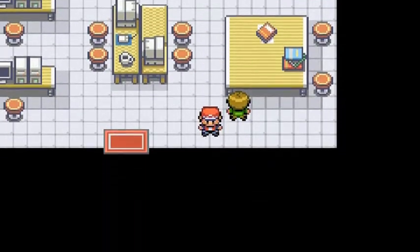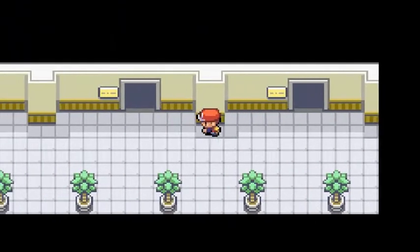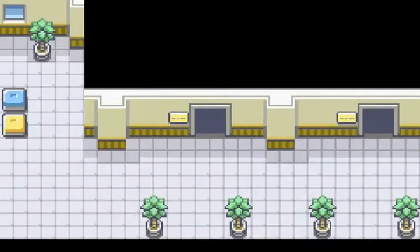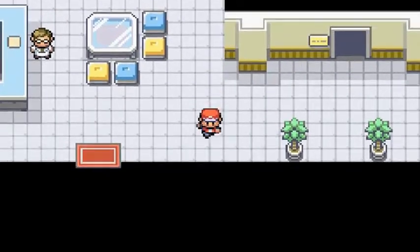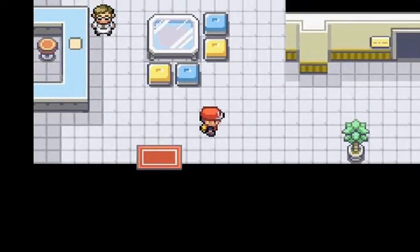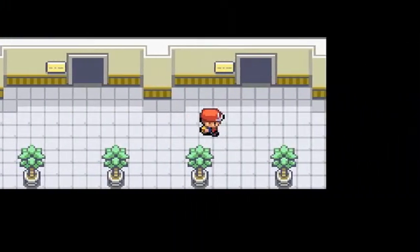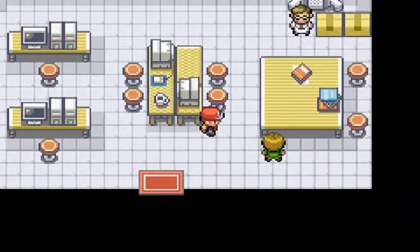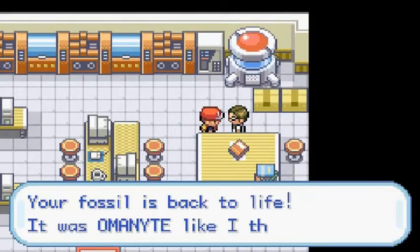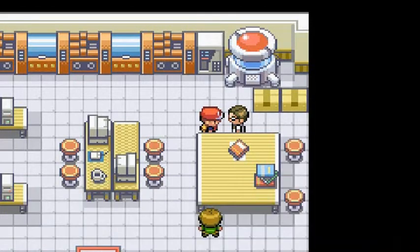All you need to do is walk outside and then come back inside, and you will be able to get yourself a new Pokemon. After walking outside and returning, he says: 'You're late! Where were you? Your Pokemon is back to life!' It's an Omanyte — we got ourselves an Omanyte. I'm not going to give it a nickname.